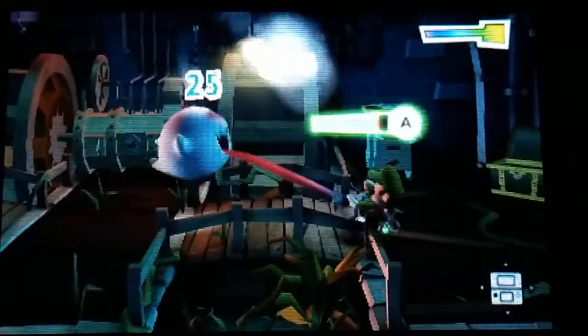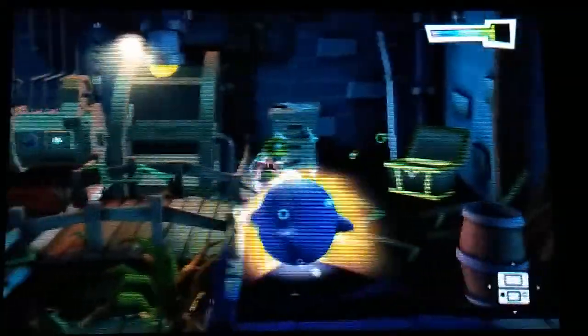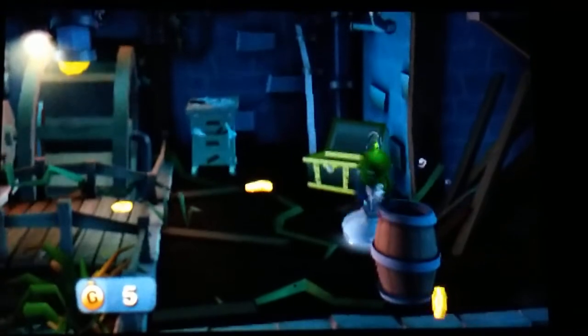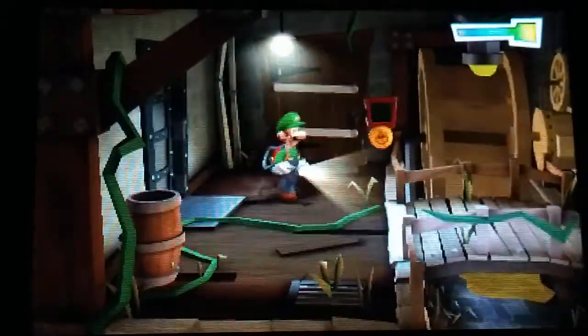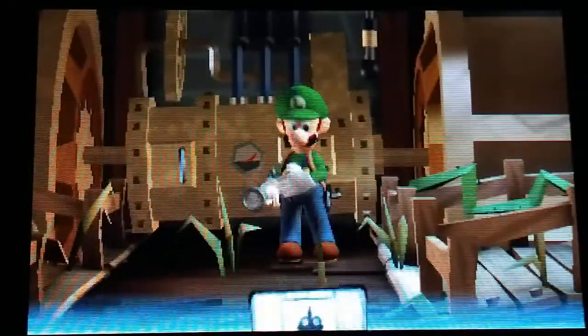Here we go. Don't mind me just collecting coins. Oh no, you don't — I saw you. Get inside my Poltergust 5000U. Are you serious? I can't even grab that coin. I know there's a gemstone somewhere around, but I don't recall where it is.